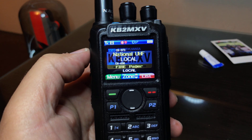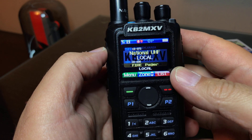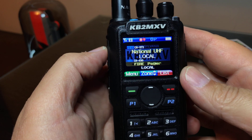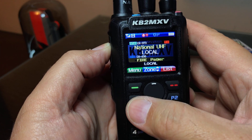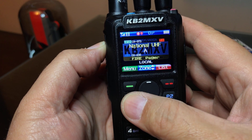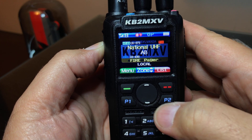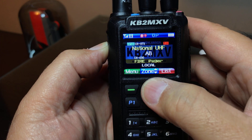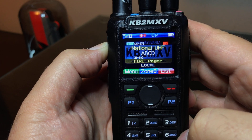KB2MXV here. Sending DTMF tones — if you guys don't know it already, if you key up and press P1, it sends an A. P2 sends a B, the up rocker sends a C, and the bottom rocker sends a D.